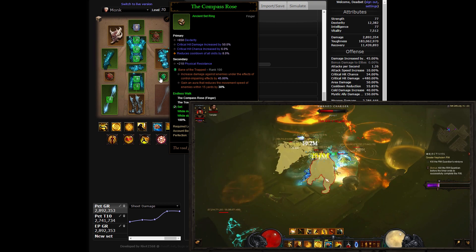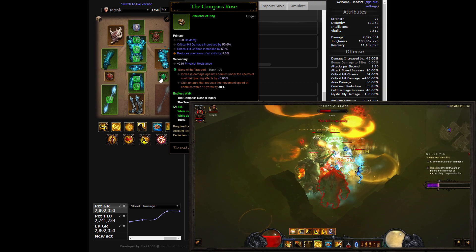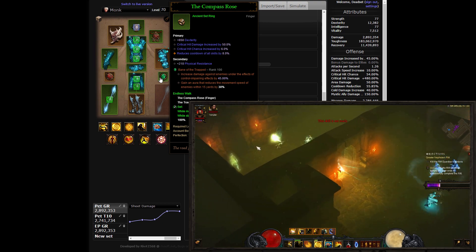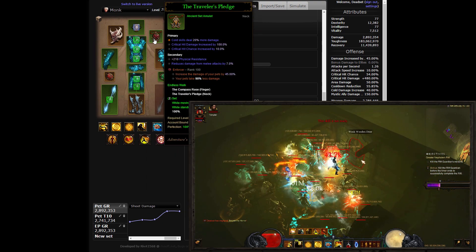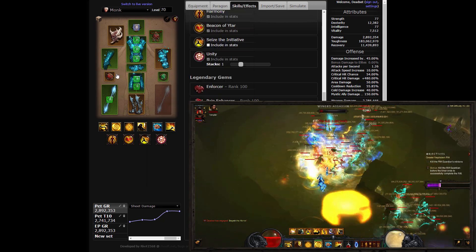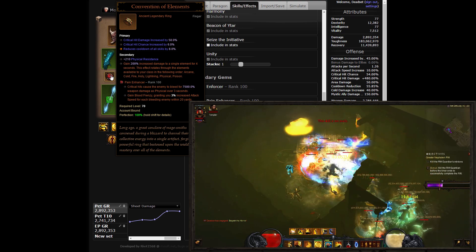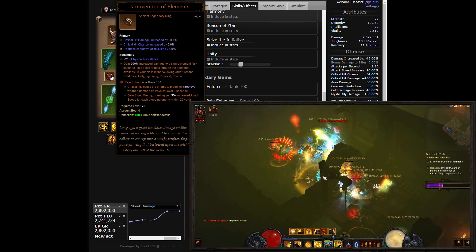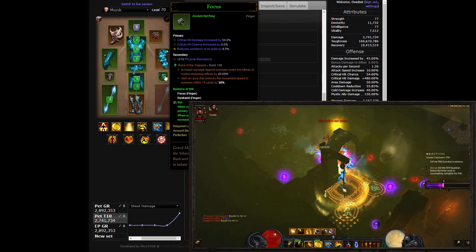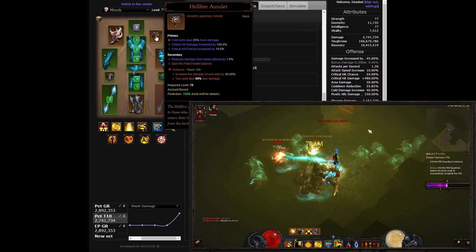Not skipping on any of the 6 set pieces required for the full Inna set bonus allows you to split between offense and defense in the jewelry slots. The Endless Walk set — the Compass Rose Ring and Traveler's Pledge amulet — adds a unique mechanic that slowly increases your damage by up to 100% if you remain stationary, and drains it away while increasing your damage reduction while moving. This dynamic fits the Inna playstyle as you Dashing Strike to the next big fight, Cyclone Strike for density, and use Way of the Hundred Fists in one spot for extended periods. The remaining ring slot will be taken by Convention of Elements. During speed farm it is recommended to swap away from the Endless Walk set and use the more offensive Focus and Restraint combo instead, ideally paired with a good Hellfire Amulet with a synergistic speed farm passive like Fleet Footed.